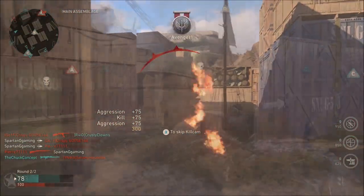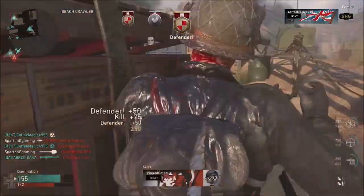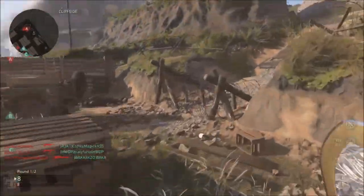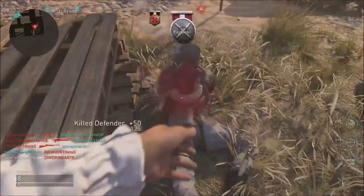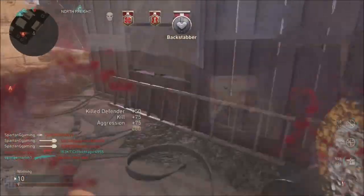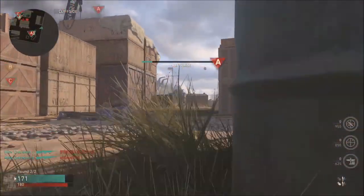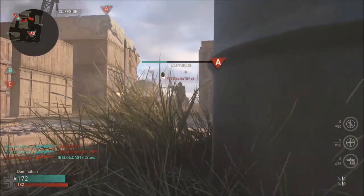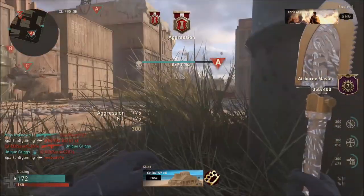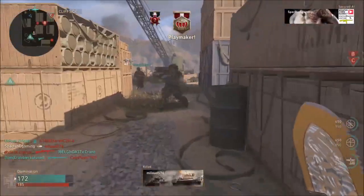You'll probably use tacticals and throwing knives more through the prestige stage. Remember, when you come to the gold leopard and gold cheetah camo challenges, getting kills with throwing knives or tacticals will not add to the challenge requirements. But do use the throwing knives as they are there to enjoy and the more you use them the more you'll become a master with them.